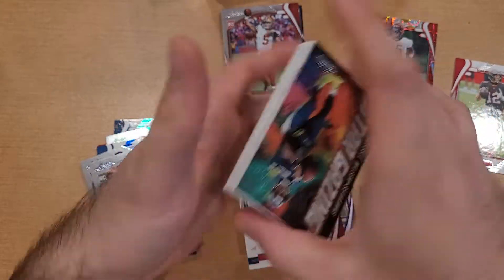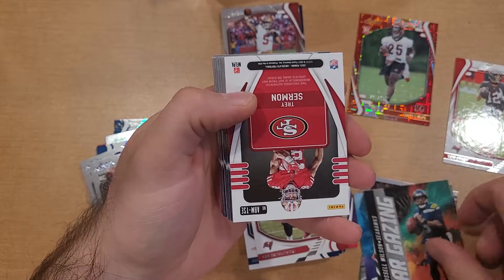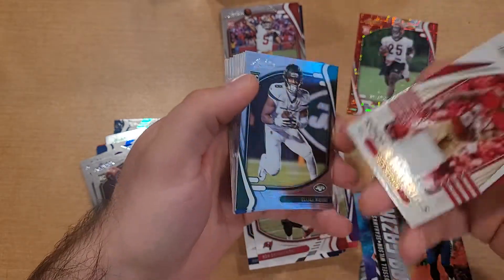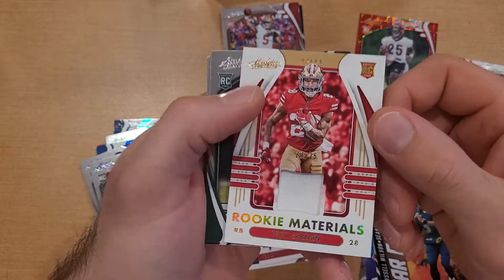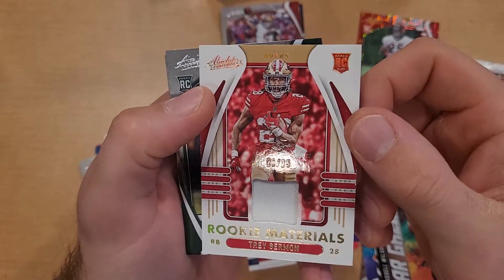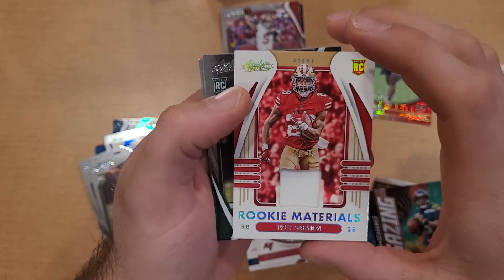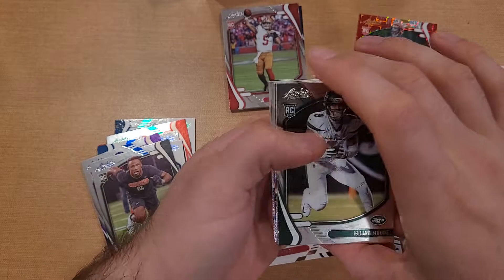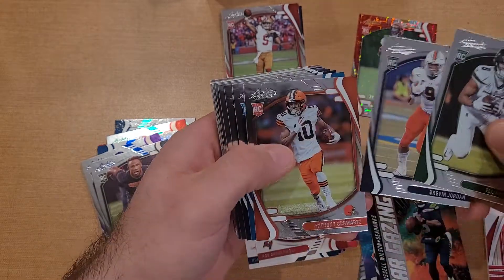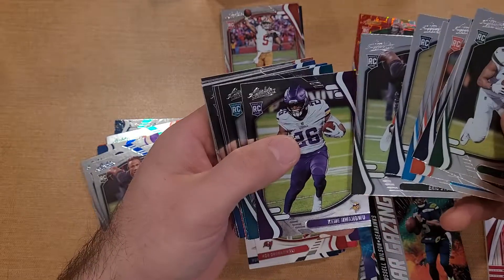Got an insert red zone Juju Smith-Schuster, a Russell Wilson Rising Stars, and then a patch card - Trey Sermon numbered 20 out of 25. That's a nice low-number card! Also got Elijah Moore, Jordan Schwartz, Smith, Stokes.